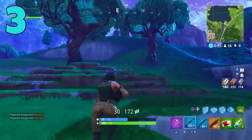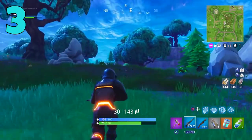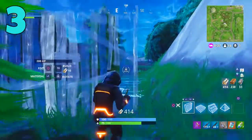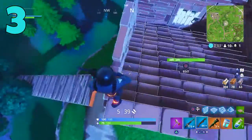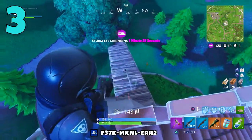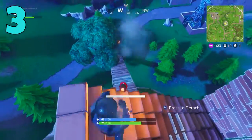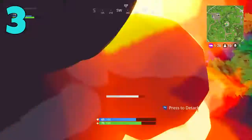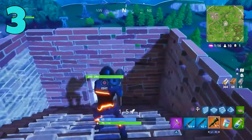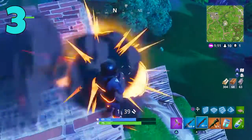We use that staircase build so much, and sometimes we forget that we kind of have that preset. When you hit the circle button or the B button on Xbox, the first thing that pops up is the staircase. That can be good for looting or climbing a mountain, but when you are in a gunfight or someone shoots at you randomly, having those staircases pre-selected will end you.